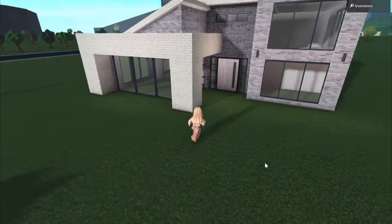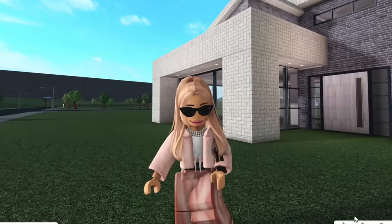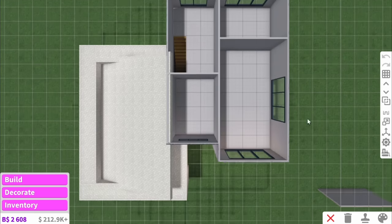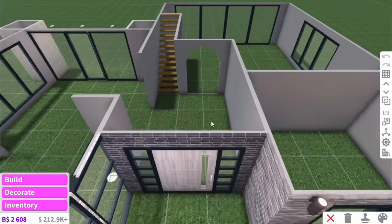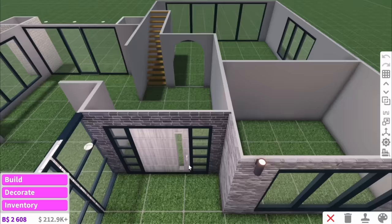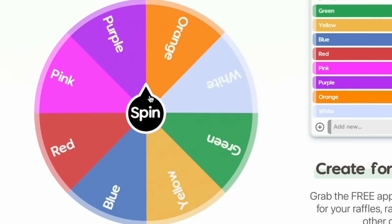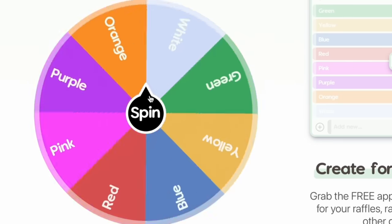Behind me is the outline of the house that we're going to be using. With all that said, let's jump in. Here are all the rooms that we're going to do — five downstairs and four upstairs, but some of them are just corridors. The first one we're going to do is the kitchen, and how we're picking the colours is using this wheel of fortune, so let's spin it to see what the kitchen is going to be.